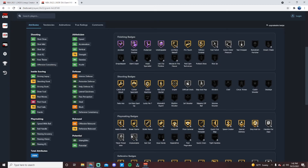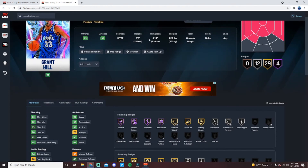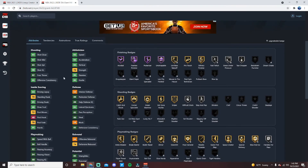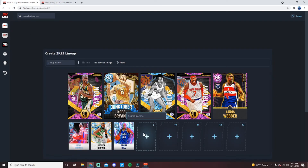He's got 93 speed and acceleration, 88 speed with ball, 95 driving dunk — an incredible athlete. Comes with Gold Quick First Step, Gold Ankle Breaker, Bullet Passer, Dimer, Silver Handles for Days upgradeable, Unpluckable upgradeable, Bailout, Glue Hands, Quick Chain. Defensively: Gold Clamps, Gold Ankle Braces, Gold Interceptor, Intimidator, Hustler, Pick Dodger, Pickpocket, Pogo Stick — with 93 lateral on a 6'8 forward with a 6'11 wingspan. He was in my starting lineup until I got Paul Silas.